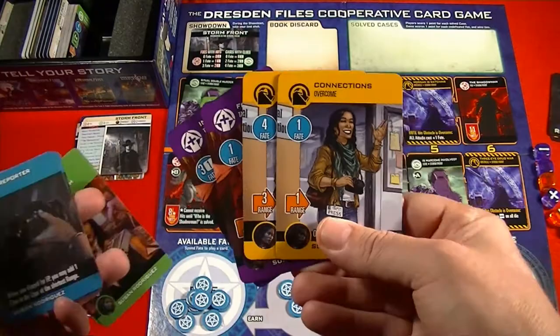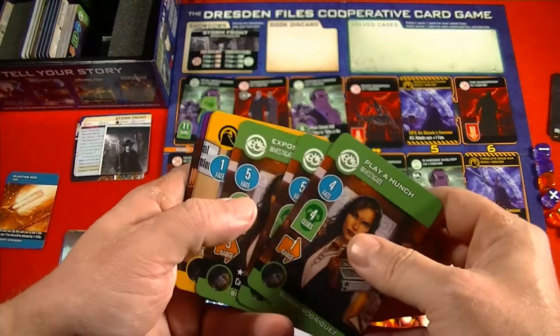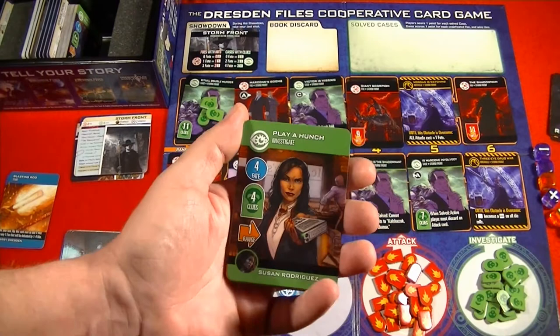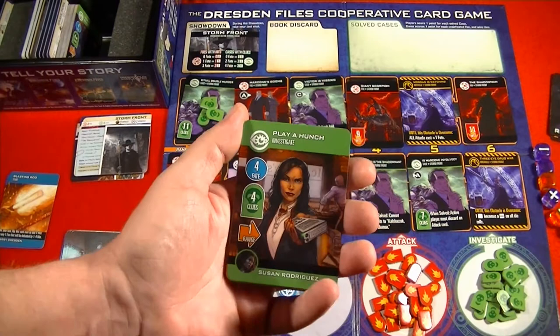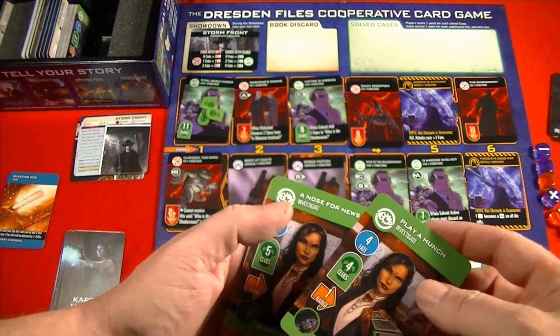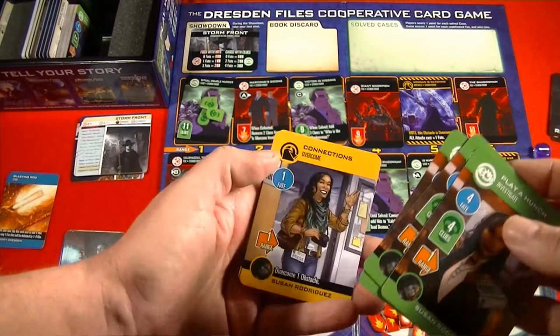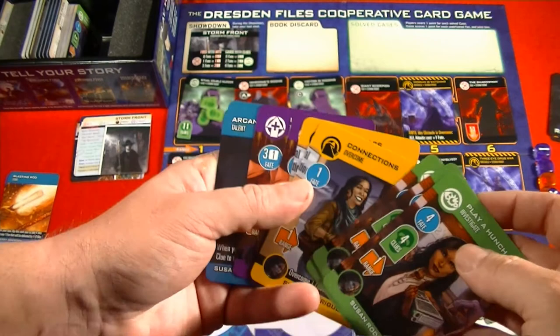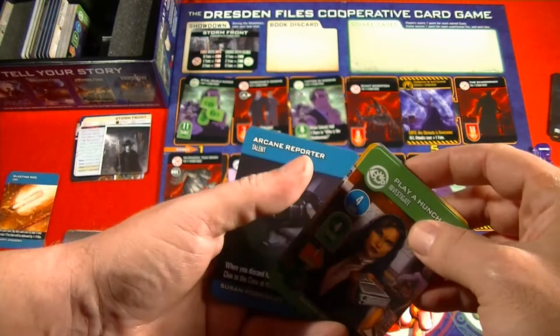We've played this quite a few times and several players got frustrated when their hand didn't play to their character's strength. There is an optional rule that allows you to choose a card type, and if you don't have that type in hand you can reshuffle and re-deal. Personally, that feels like more busy work. There are a lot of optional rules in this short rulebook, which makes me feel the design is undercooked.